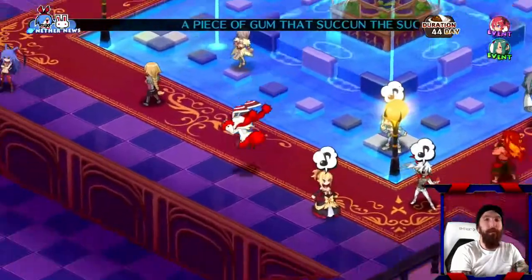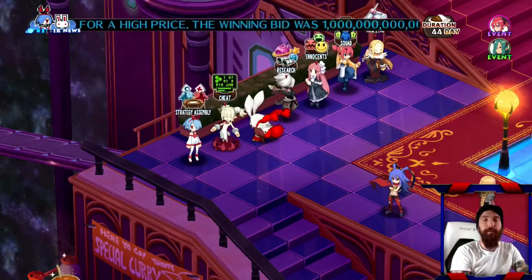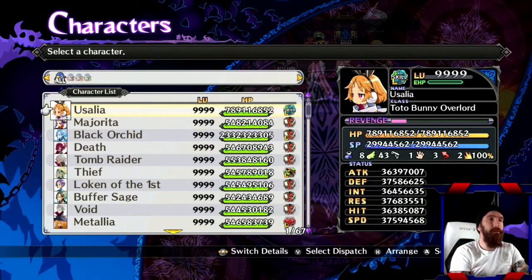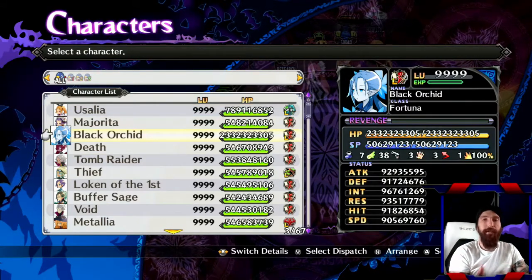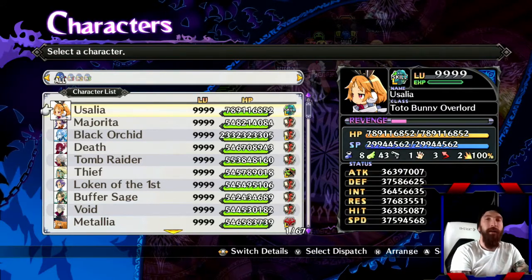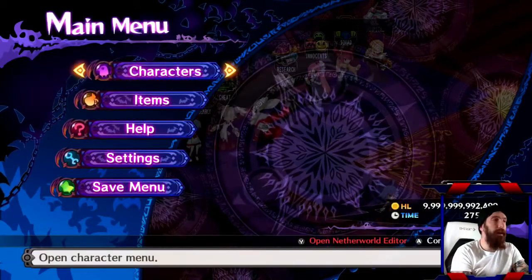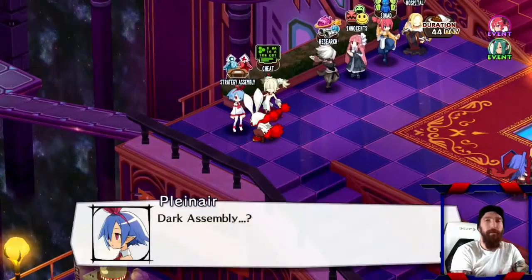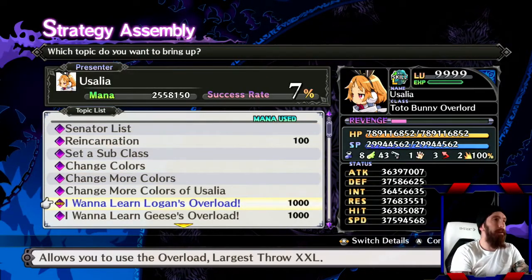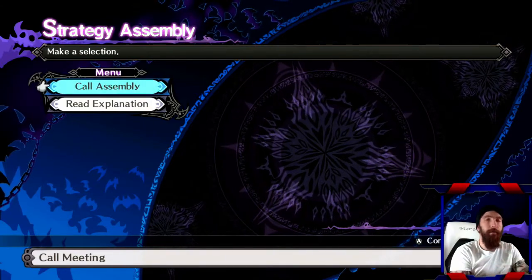The reason we need those characters is because when you go and max one character's stat, you're going to change those four creatures into a weapon and equip that to your fifth character — your main story character. It doesn't matter who it is: Kelia, Usala, any story character that can't be created. What you're going to do is equip those four characters as a weapon to that one character while doing this grinding. But before you jump into that, after creating your characters, go to the strategy assembly or dark assembly and make sure you've passed a bill called Dual Magic Change. You just pick a character who has enough mana to pass it, and now you've got the ability to equip monsters as a weapon.